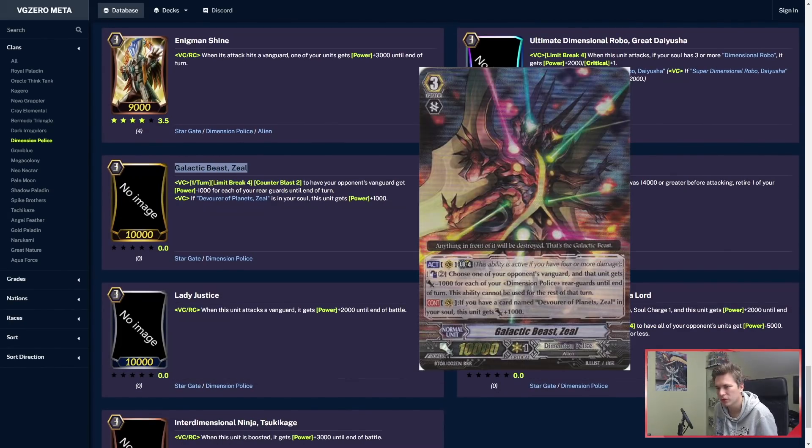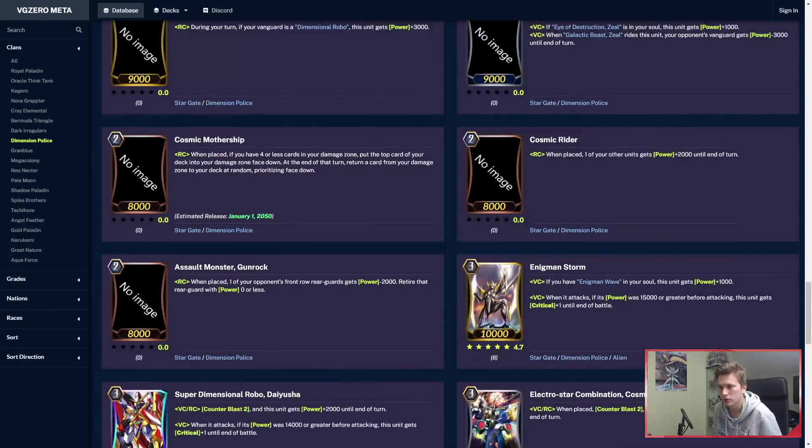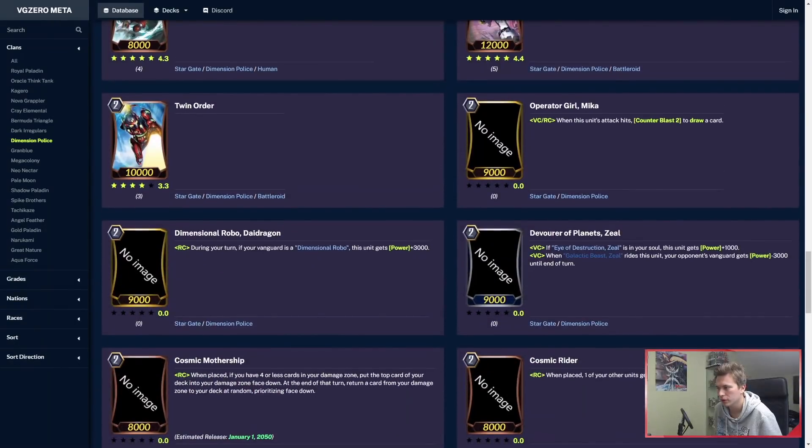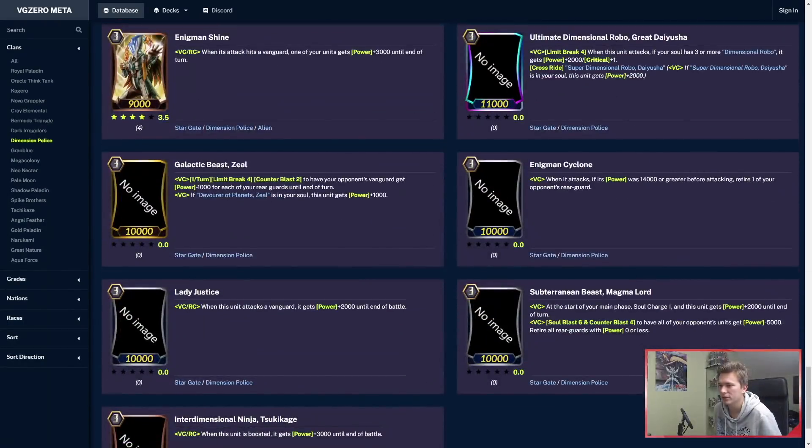And then Galactic B-Zeal — Limit Break 4, Counterblast 2 to have your opponent's Vanguard get power minus 1 for each of your rearguards in the line — basically minus 5k power. So if they're 10k, they become 5; if they're 11, they become 6. And if you ride over the grade 2 Zeal with this, it's another minus 3, so minus 8 power total. Enigma and Cyclone: when it attacks, if its power is 14k or higher, you can retire one of your opponent's rearguards.